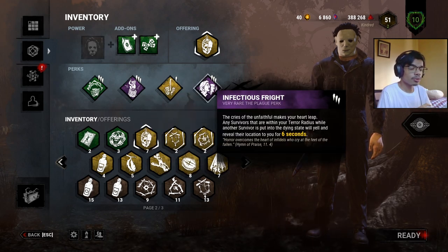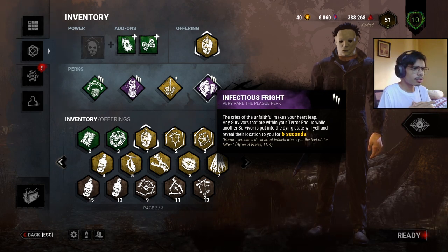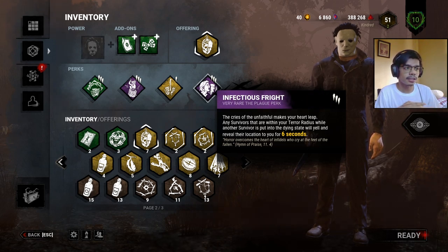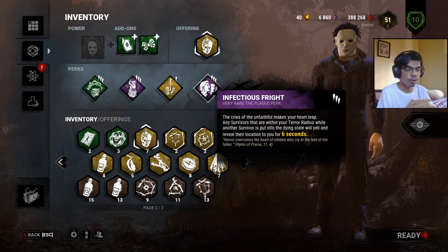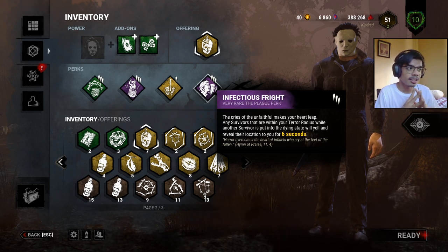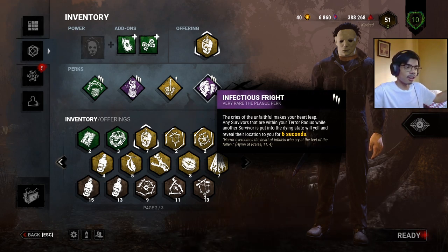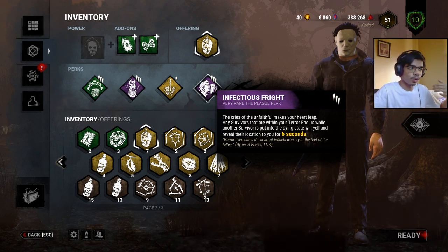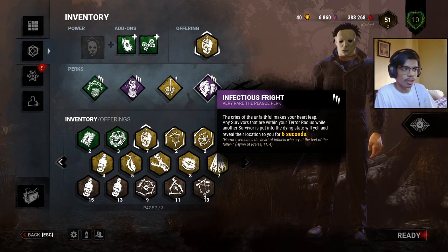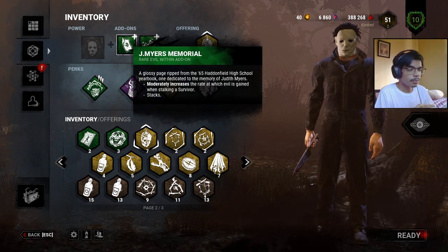Finally we have Infectious Fright. Based on the description, survivors within your terror radius when another survivor is put into the dying state will yell and reveal their location to you for a few seconds. This is really helpful when Michael Myers is at tier three, because he gets a really wide terror radius, allowing us to go on a downing spree once we hit tier three.